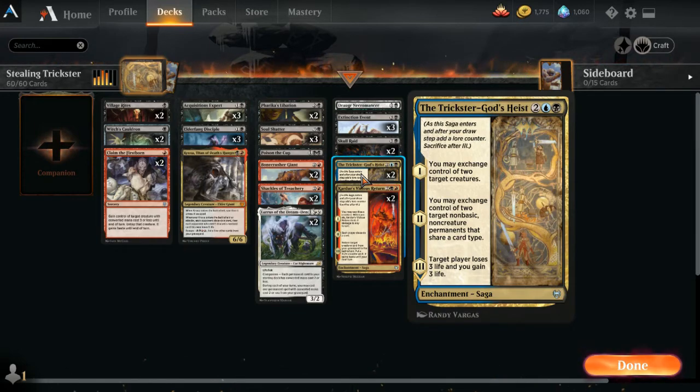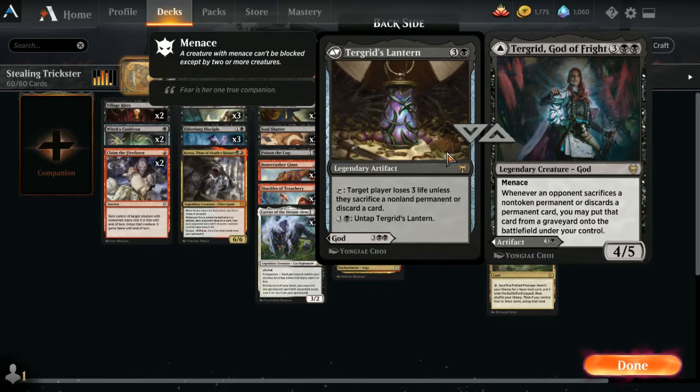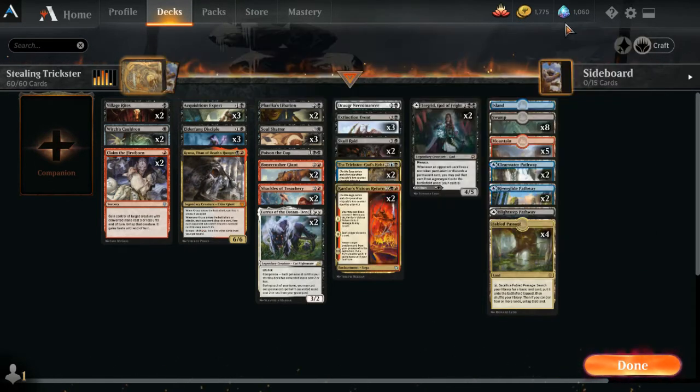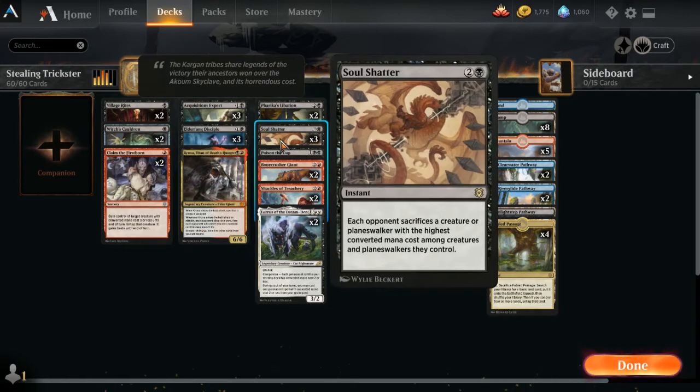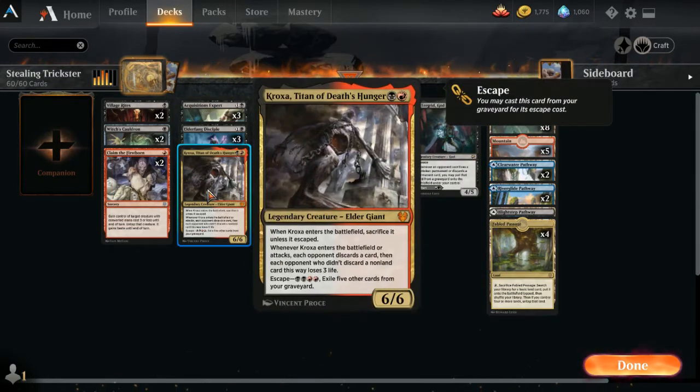We do have a couple Turgrid, and of course we can steal stuff by virtue of that. There's only two in here, so the emphasis is not on that in this deck. But we are running three Soul Shatters, three of each of these, and we have a Croksite in here.